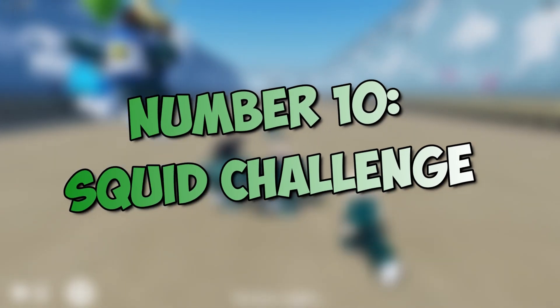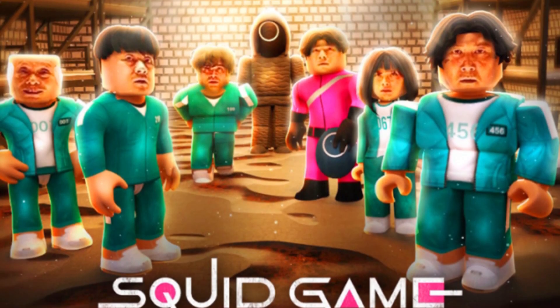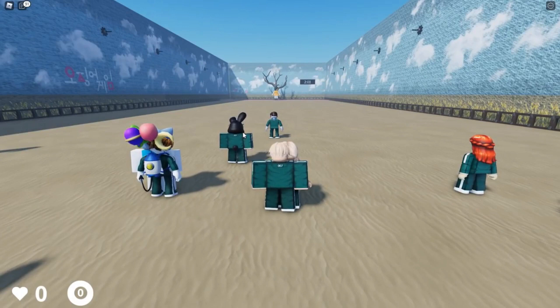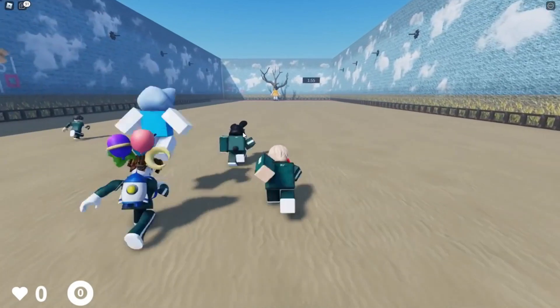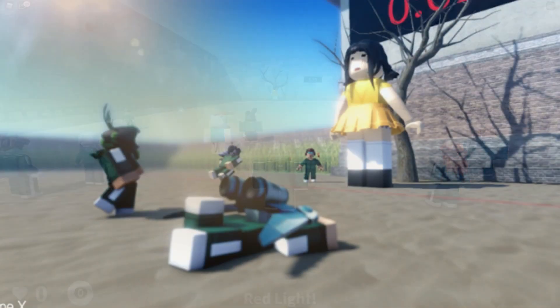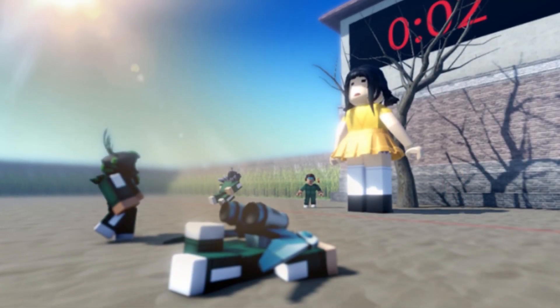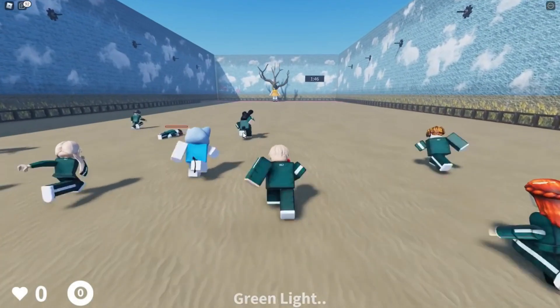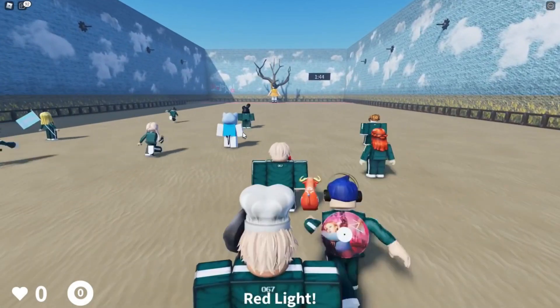Number 10: Squid Challenge. This is the basic and easy version of Squid Game. It consists of only the red light and green light challenge. In the game, you have to follow all the directions to become rich, and beating the game is also important. Only the first episode is available as of now. There are more than 900,000 active users and about 14 million people have visited the game. If you're looking for the simplest Roblox Squid Game, you must check this out.